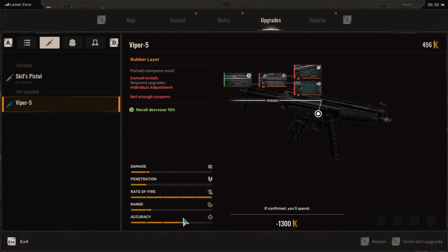You can see on the accuracy bar there's a green bar showing you how much accuracy will improve if you get this weapon upgrade. It shows recoil decrease of 15%. I cannot install it, however, because I do not have the individual adjustment upgrade and I don't have enough coupons — so one, you don't have enough money, and the other, you need the individual adjustment upgrade. That's just this one in the middle — this is what I mean by it working like a skill tree.